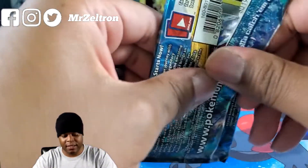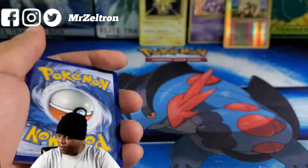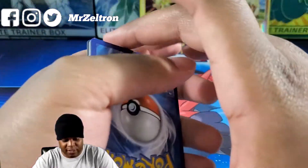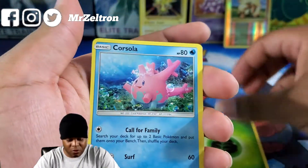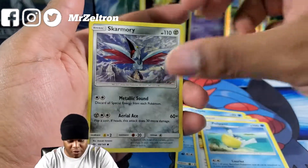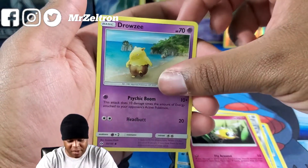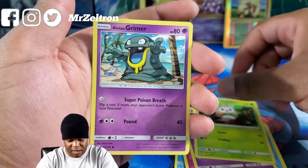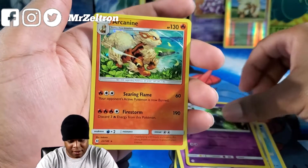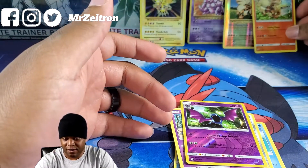Sun and Moon base set. Let's see if we can get anything good. I believe the card trick is four for this set. Cards: Leaf Energy, Corsola, Ultra Ball, Pelipper, Skarmory, Cutiefly, Drowzee, Rowlet, Alolan Grimer. Reverse Holo Golduck, and Arcanine Holo Rare — to go with his cousin from the Evolutions pack.